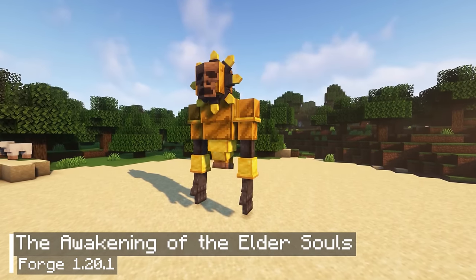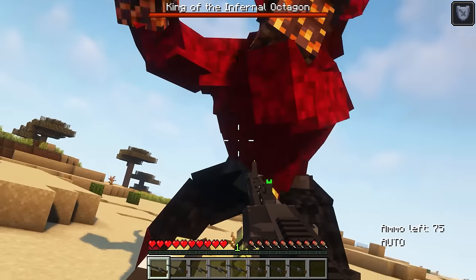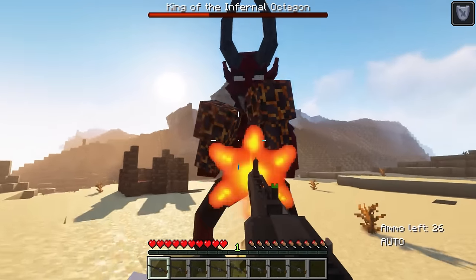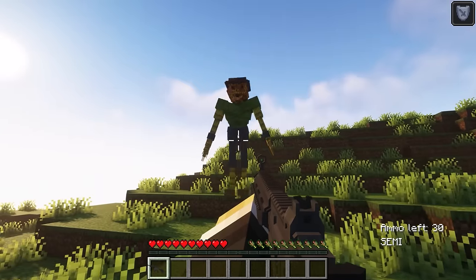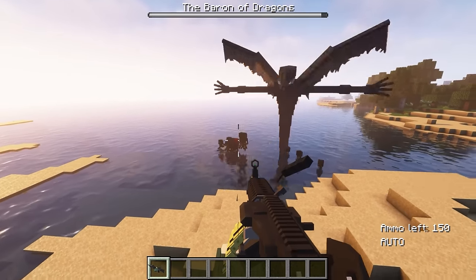The sixth mod is called The Awakening of the Elder Souls. It features extremely powerful bosses that you must face, each with its own unique skills and great strength. To give you an idea of their power, I will be using the same gun I used to defeat the warden in the second mod. However, defeating these bosses takes a lot of time as they have annoying ways of avoiding damage. While there are some shortcomings in the boss animations, this new mod has great potential for further development.